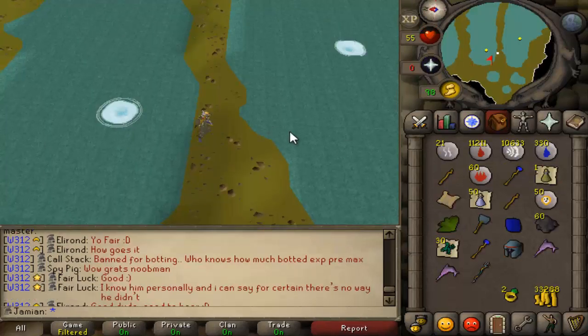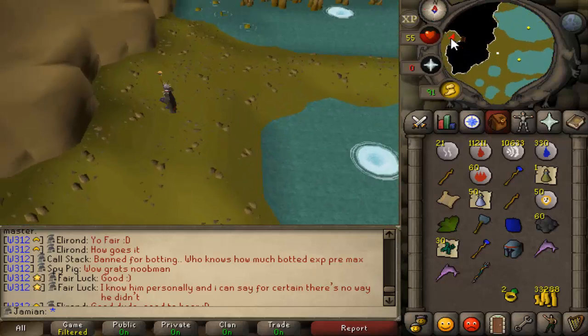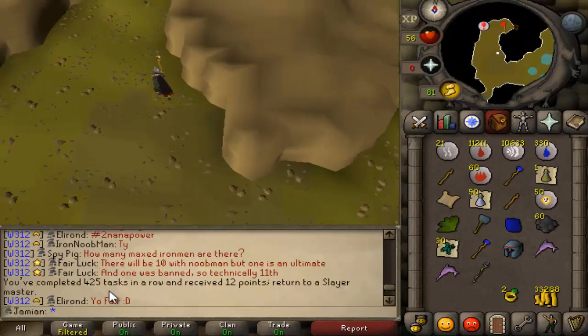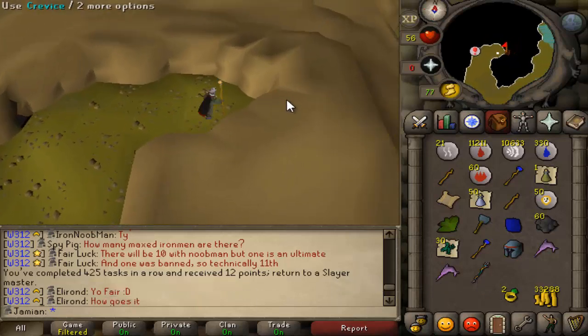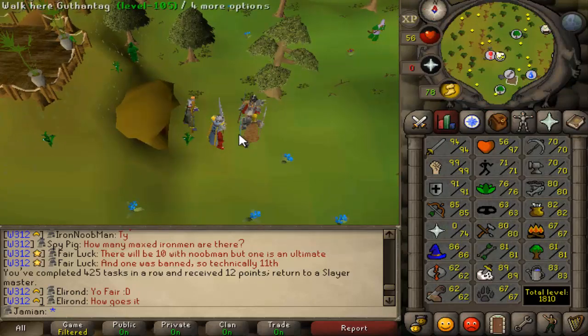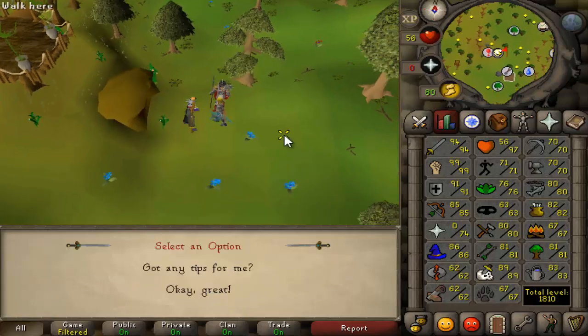Finished a Kraken task. I did do a good chunk at the boss and I did end up getting a tentacle - I didn't show that because we've already seen a couple of them. On the last kill of the task on the little ones, I actually got an uncharged trident, so that's pretty cool. See what our new task is - in terms of Slayer experience we're not too far off 150k now. Fire giants - that's not bad, I'll do that.